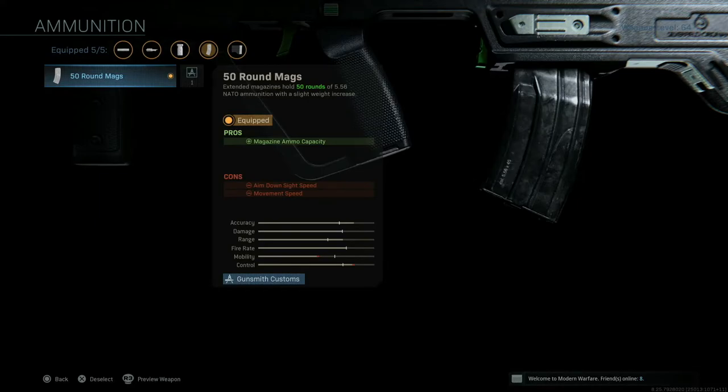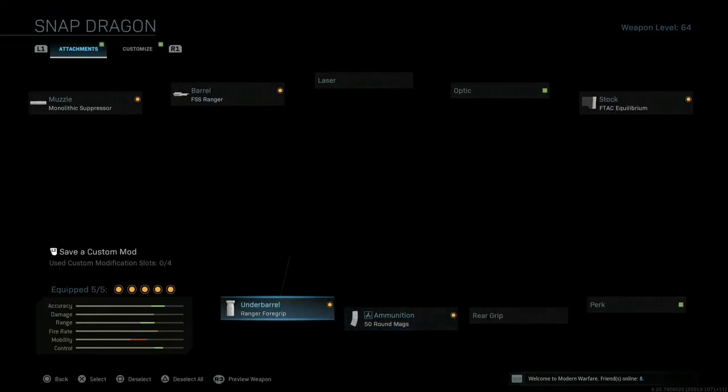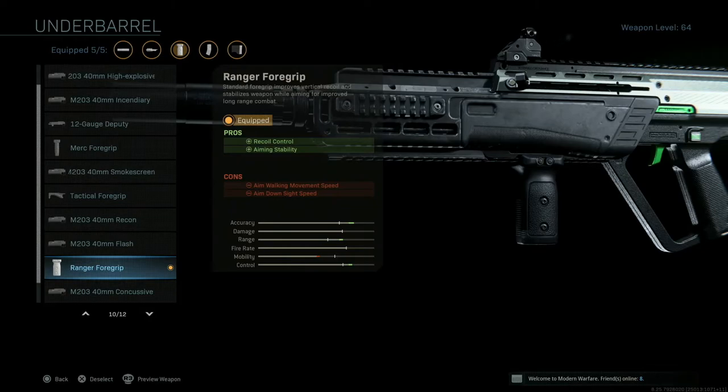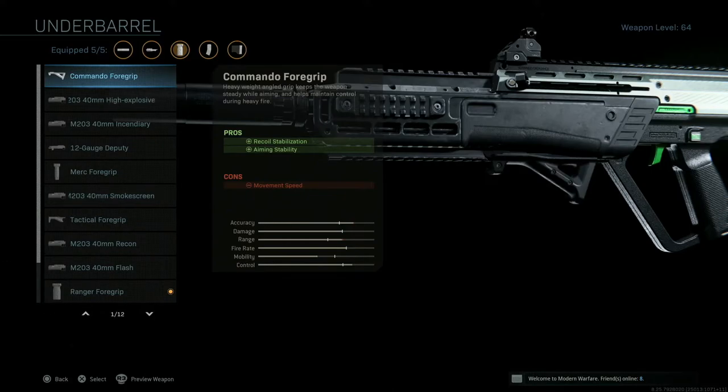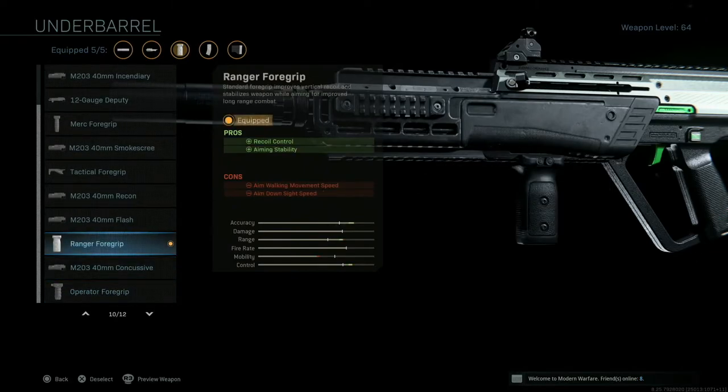The 50-round magazine does reduce your aim-down-sight speed and movement speed, which really sucks, but it's not that drastic and still worth the trade-off. For the underbarrel, you have two options: the Ranger Foregrip or the Commando Foregrip. The Commando Foregrip will stabilize your shots over time a little better but you lose some accuracy. If you want the absolute most range, recoil control, and aiming stability, the Ranger Foregrip is the way to go.